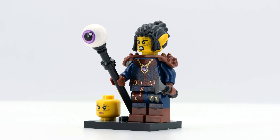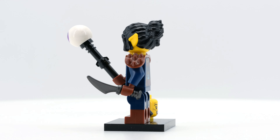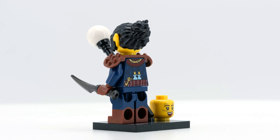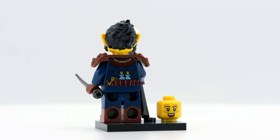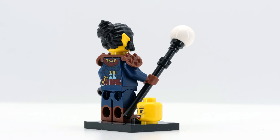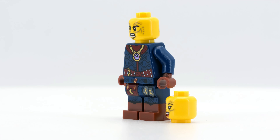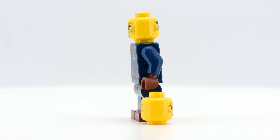Githyanki are a D&D creation likely familiar to the general public through their significance in Baldur's Gate 3. The first trailers for the game revolved around Lae'zel, a Githyanki. Interestingly, LEGO chose not to give the Githyanki Warlock an olive green or medium nougat head, but instead went with the classic yellow. It's the only figure in the series with this color, likely chosen to add variety to the group.